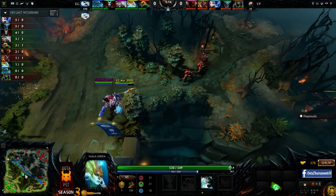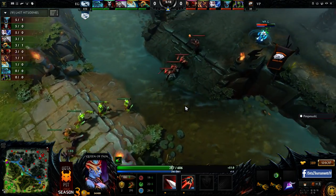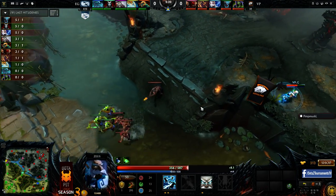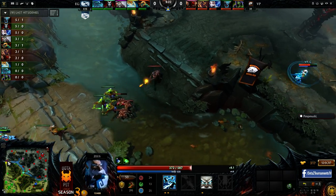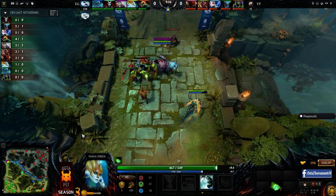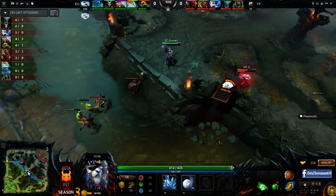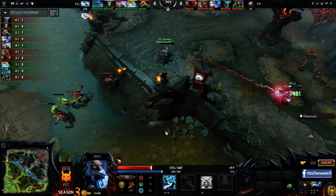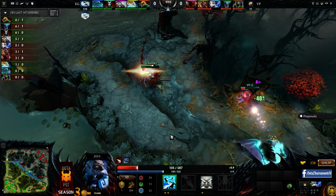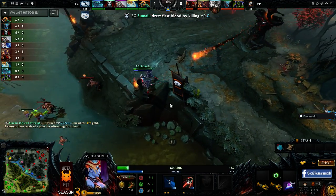This should be relatively kind of a wash in mid. I do think that Quap is definitely favored though, if you had to call it one way or the other. Top lane though, this is a very tried and true aggro dual lane — one of the most popular ones as of late. Universe missing a CS right there. There's a lot of control: ice shards mid lane going onto G, they use the shadow freak, it's level two now.